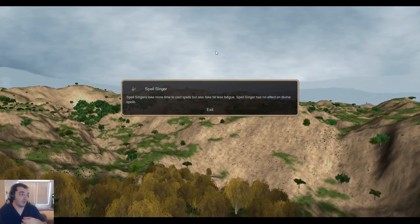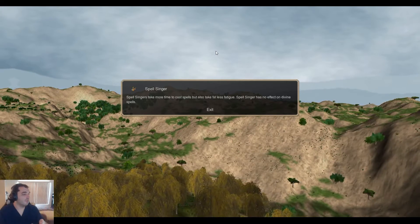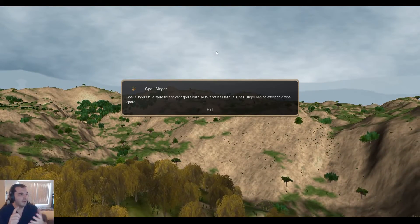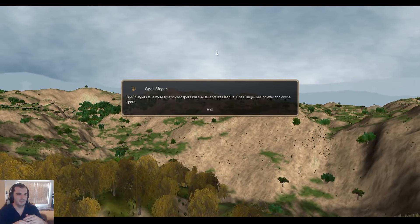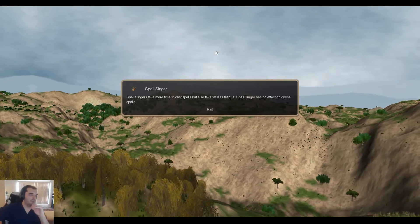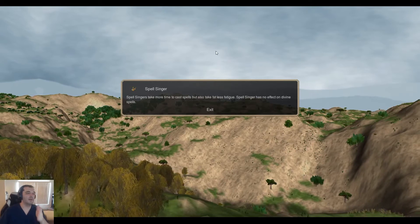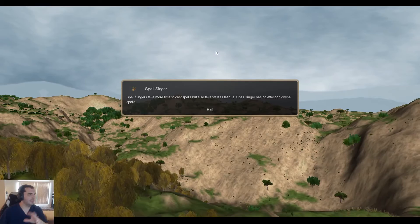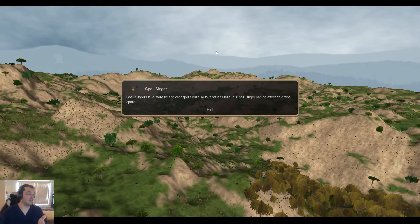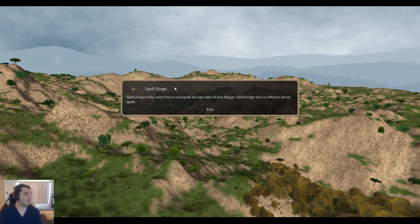A disadvantage of Spellsinger is the casting time. Time can be a big deal. If your opponent is casting Earthquake, having it take longer for you to cast Mass Flight to protect your mages is a real problem — Earthquake will beat you because your Spellsingers are slower to cast. Similarly, if your opponent's casting Mass Flight and you want to cast Storm to prevent them getting into your mage backline, it might take a little longer to get the Storm off. That's a significant disadvantage of the Spellsinger.